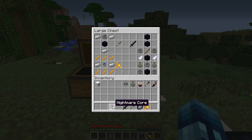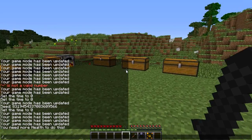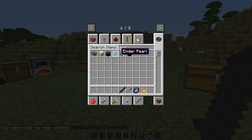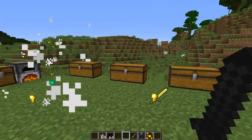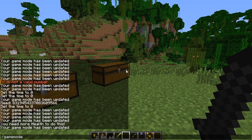Next is the nightmare sword, made just like this with the nightmare core. It is really, really strong — it can kill pigmen in one hit and endermen in about two hits. It's all smoky around you when you use it. The downside is every hit takes down about half a hunger bar, so you need to keep your hunger up while using it.